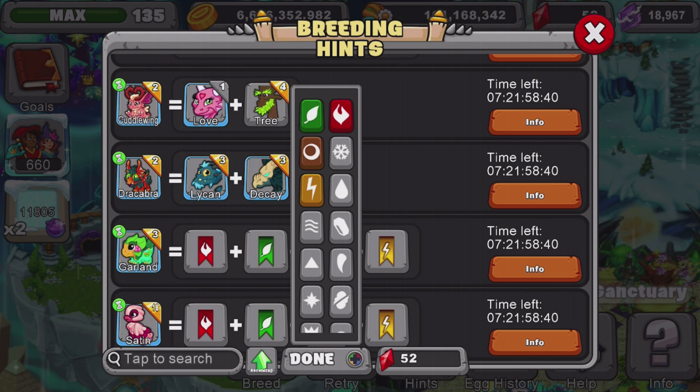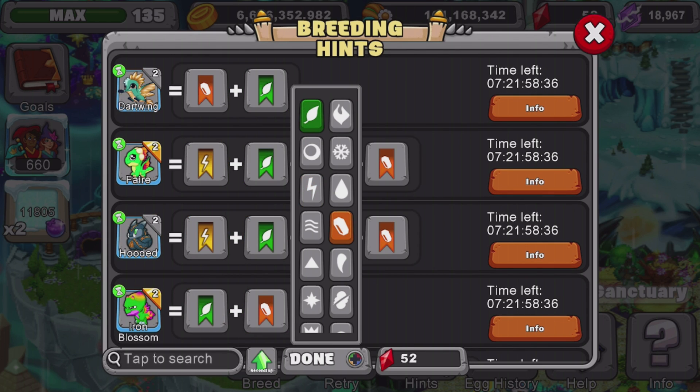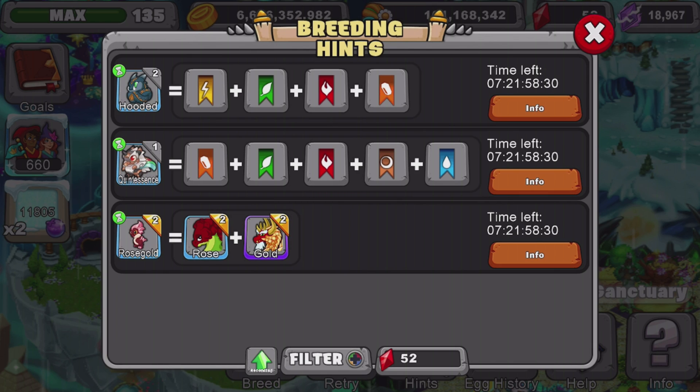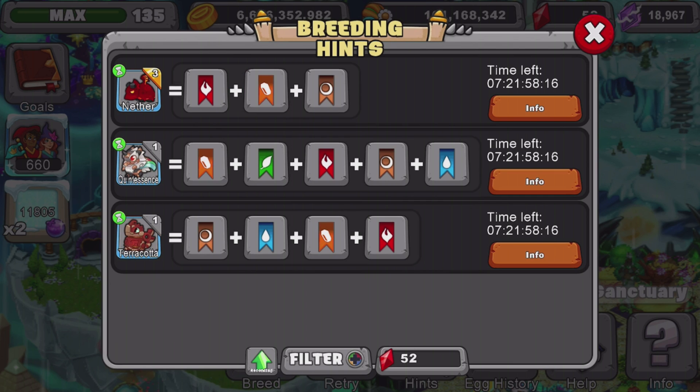If you want to go with the 500 dragon for your habitat farm instead, it will be slightly harder. You need one dragon with three elements and another dragon with two elements on it, which is kind of hard. Technically, you could get a river dragon and a dragon containing plant, fire, earth, and metal — or you could use the nether dragon.